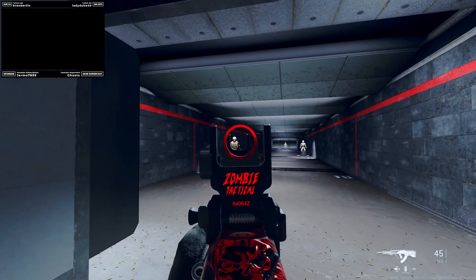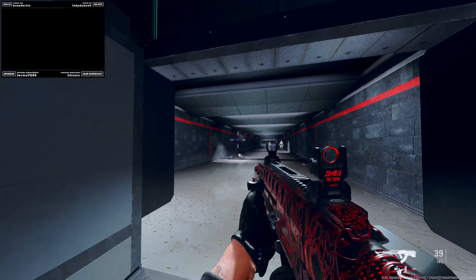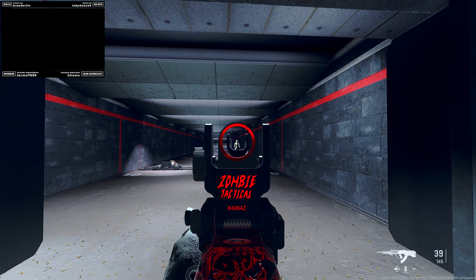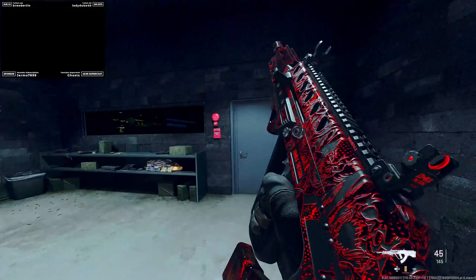All right, so here we are at the firing range. I'm going to show you this weapon — three taps here: one, two, three. Dead. We're going to go here, aim at his head: one, two, three. So you see three-tapping to the head right there. Very nice.